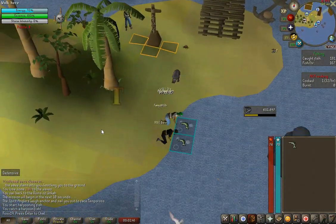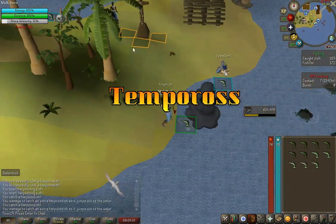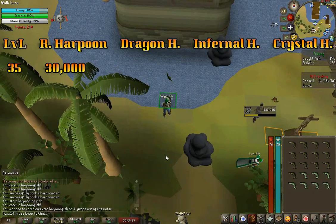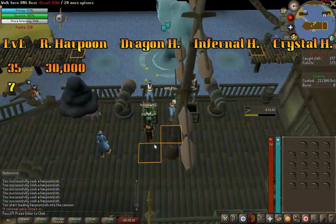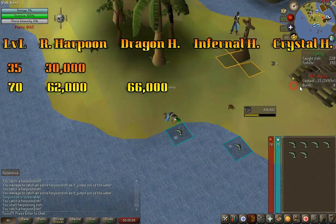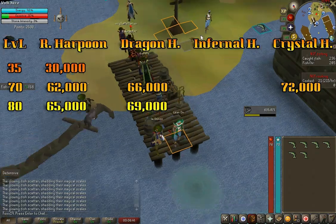If you'd like to change things up or aren't looking to do tick manipulation but still want good XP, a chance at a pet, rare rewards, and cooking XP, I suggest Tempoross. At level 35 using a regular harpoon you can get 30,000 XP. At level 70, 62,000 XP using a regular harpoon or 66,000 using a dragon harpoon. At level 80, 65,000 XP regular, 69,000 dragon harpoon, 71,000 infernal harpoon, and 77,000 using a crystal harpoon.